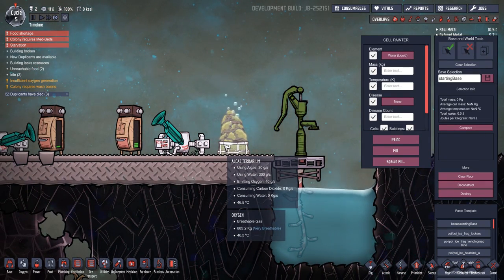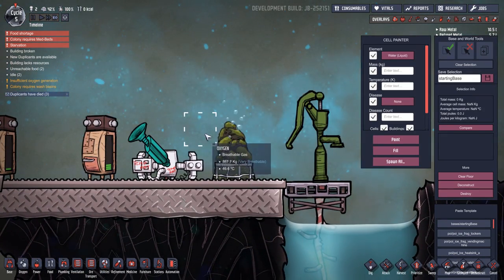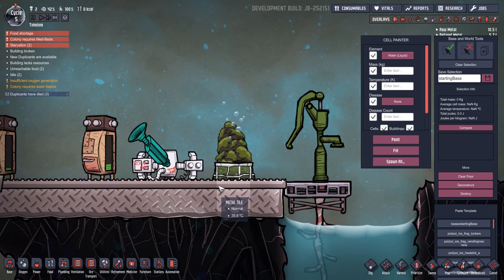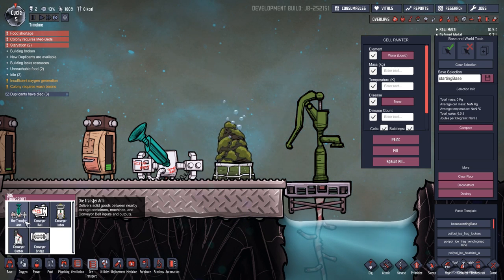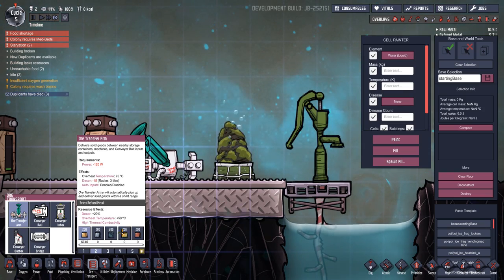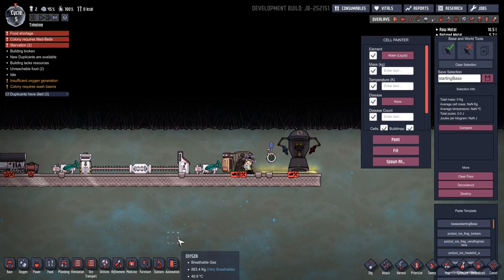Oh, he's already put algae in — the sneaky so-and-so. Well, you get the idea — this will automatically transfer algae from there to here and keep a system like this running as well. This is something that's going to take away the stress from your dupes. It is going to need refined metals, but certainly some automation can be done here.